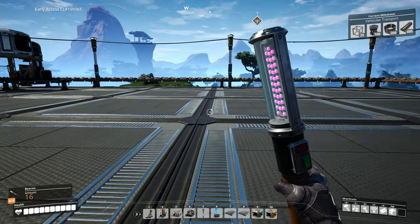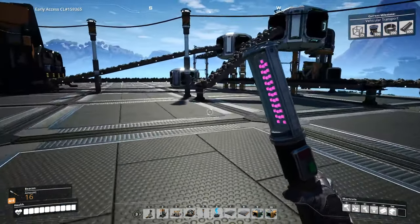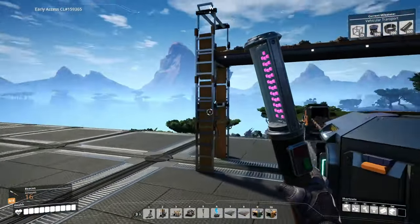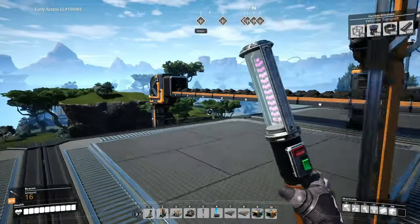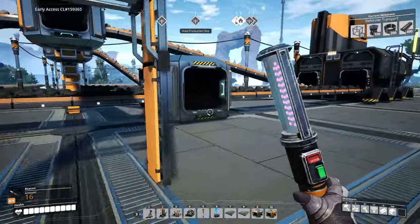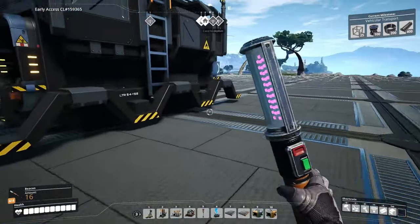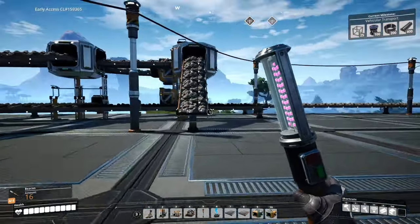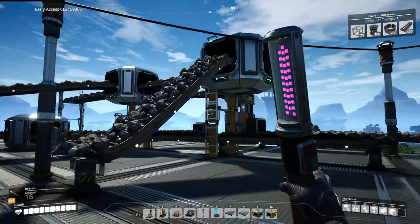Hey everybody, this is GliderCat and it's time to play. We're back in Satisfactory, working on steel production. By the way, when something's bad I'll say 'I did,' and when something's okay or good I'll say 'we.' So this one's not so great, so I'm going to say 'I.'